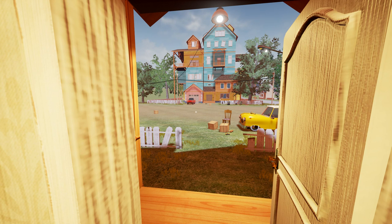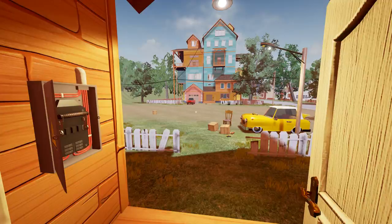Hey everybody, I'm Blitz. Welcome back to another episode of Hello Neighbor. Today we're going to have some fun. We're going to try to scout out this house the best we can. I've also been told that there is a secondary ending that we've missed by bringing a specific item to the basement door. So that's my main goal here today.